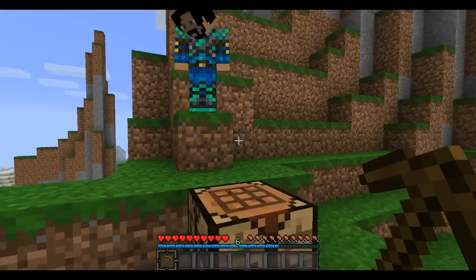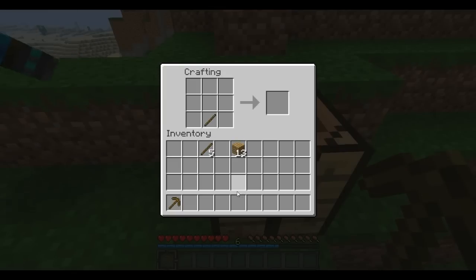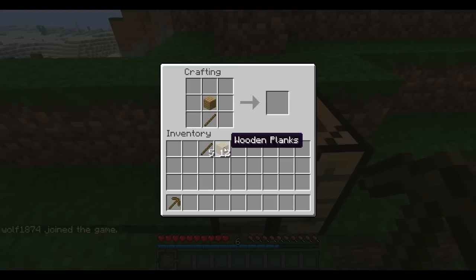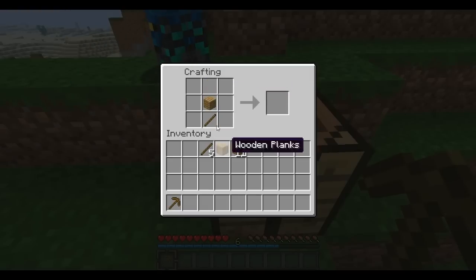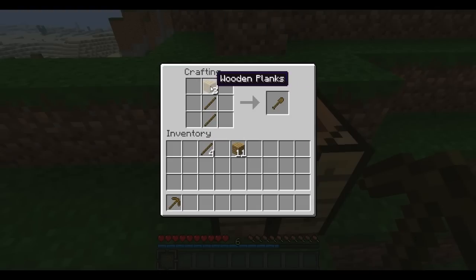Trevor, go through and show them a sword, a hoe, a shovel and all that stuff — but don't craft it. A sword is like this: one stick in the bottom middle, and then a wooden plank, stone, iron, or diamond above it — you can swap it out. A wooden hoe: you can use this to till grass to make farmland, which you can plant seeds on. And right here is a wooden axe.